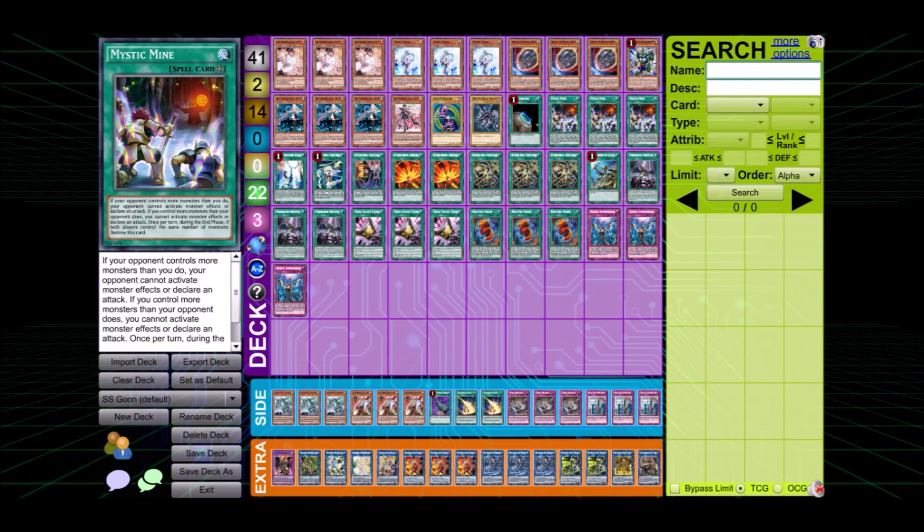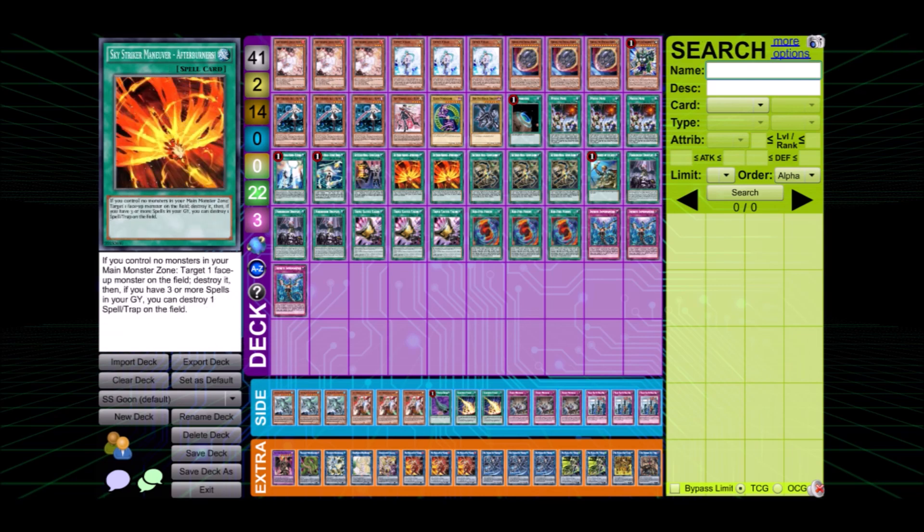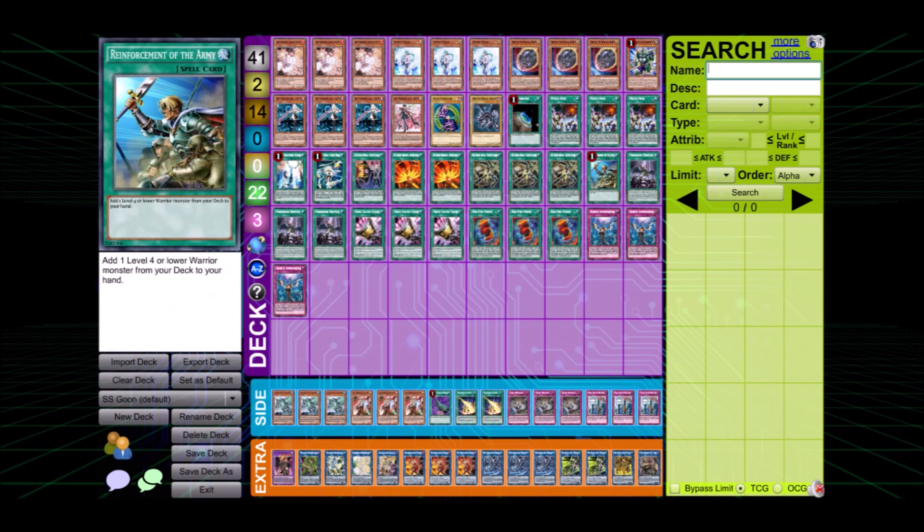Next we see the classical Sky Striker spell package: one Multi-Role, one Hornet Drones, one Shark Cannon, two Afterburners, three Anchors, and Reinforcement of the Army to search Raye or Rose if you need it. This is the minimum you need to have to go second.